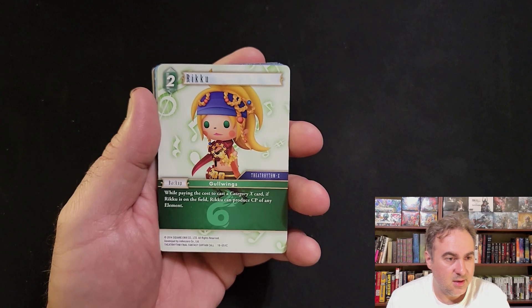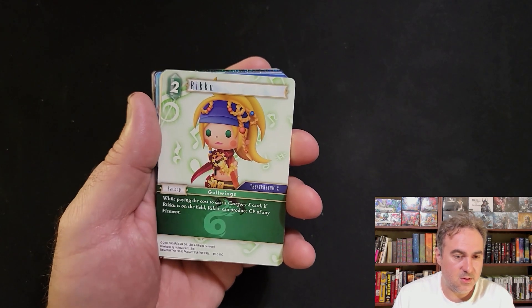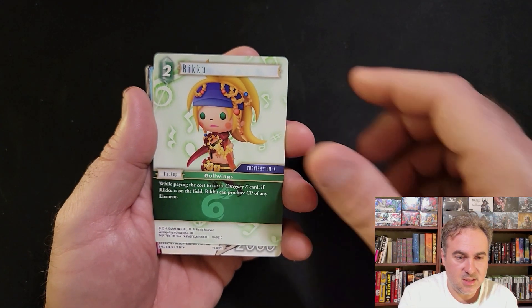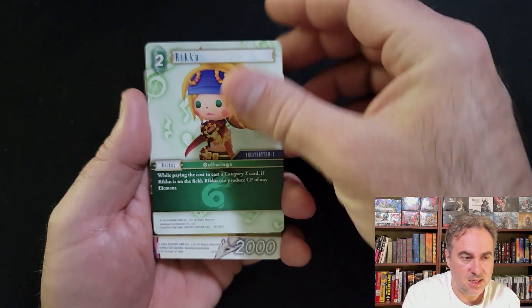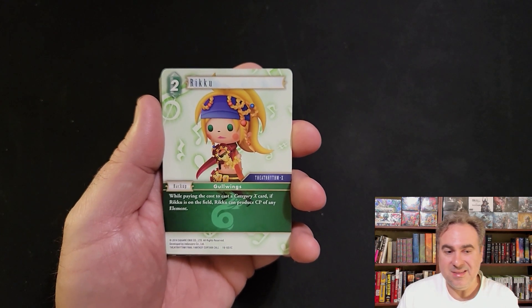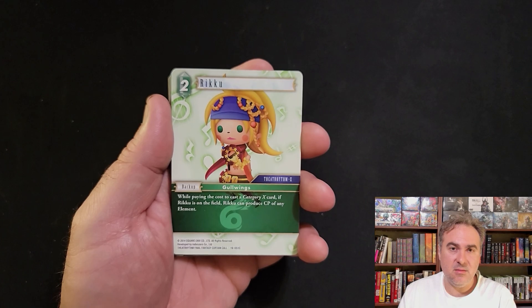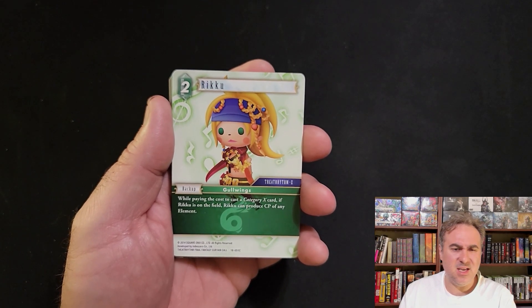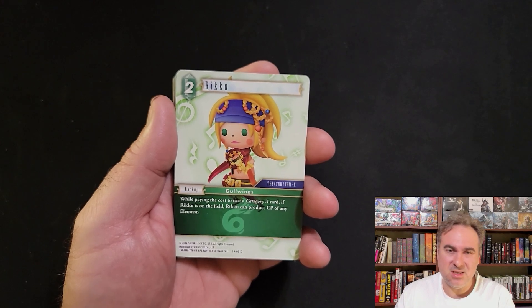Last pack - got a Riku that, if you're doing a Category 10 deck, Riku can produce any CP so you can play Category 10 characters. You can play any color - not quite as good as Shinju, which lets all your Soiree cards produce CP of any element, but not quite as good as that.